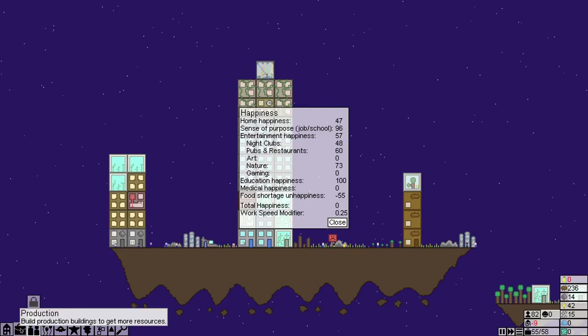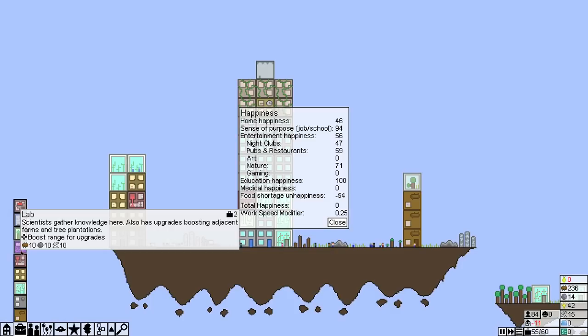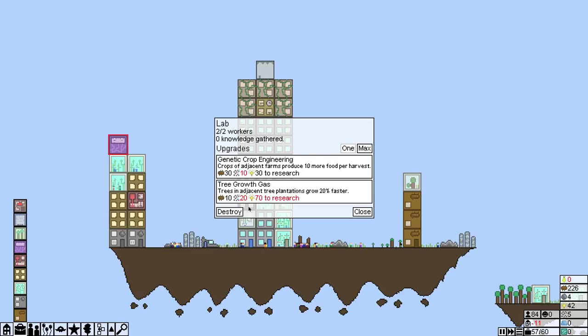We'll get there eventually and get some food cranked out of this place. Machine parts — we've got that going. We could do a lab — I guess it doesn't hurt to make a lab and get one going. Let's go ahead and get a lab right there because we already have food around there, so that'll boost that.